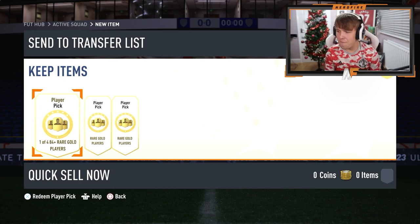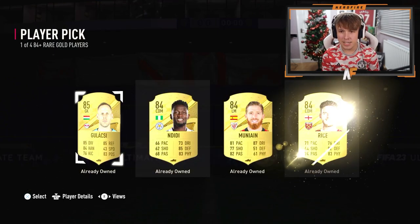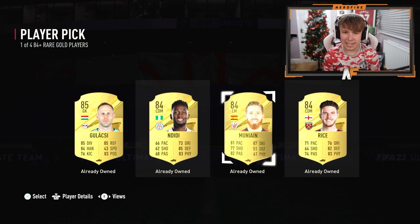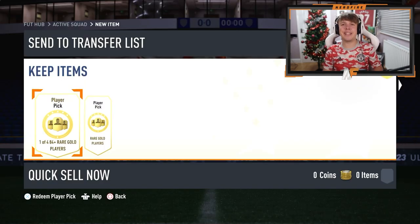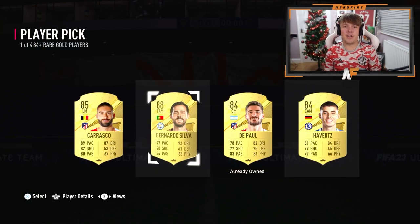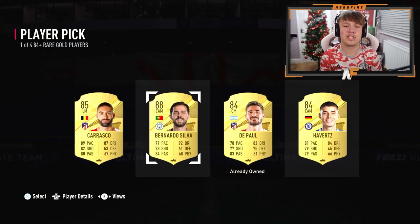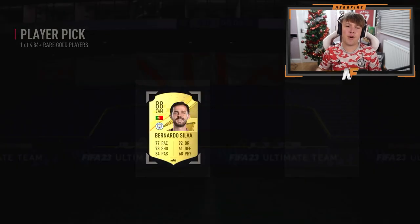First player pick - come on, show me a World Cup Phenom! That would be sick. 85 is our best one in the first player pick - I'm done. Right, let's get on to the next one and forget about that. Player pick number two - at least give me a walkout. I'm asking for a World Cup Phenom or even an icon, but not even getting 86-pluses. There we go - Bernardo Silva this time! I'm happy with that, that's a dub. 88 fodder, I'll take that.